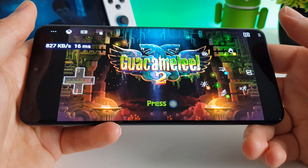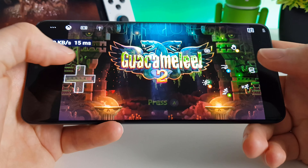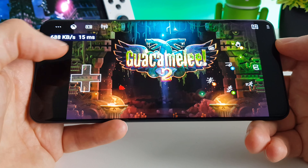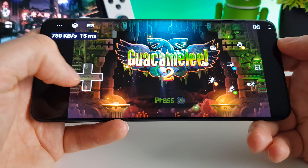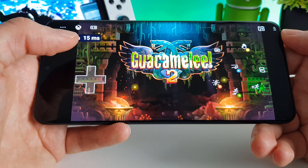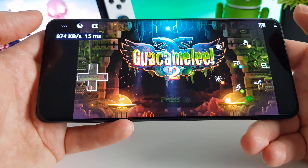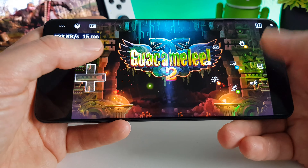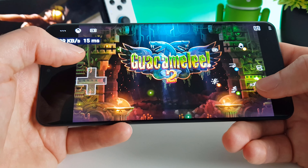Before I jump into the game, I just want to show you the touch controls that appear when you load up one of the touch compatible games. As you can see here on this game, we have a D-pad on the left and the face buttons, bumper buttons, and some triggers on the right. Each game is fully customised by the developer to meet the needs of the game.